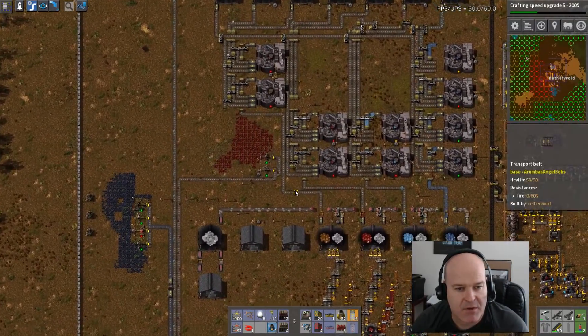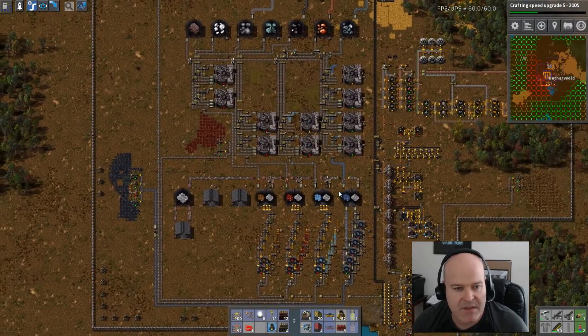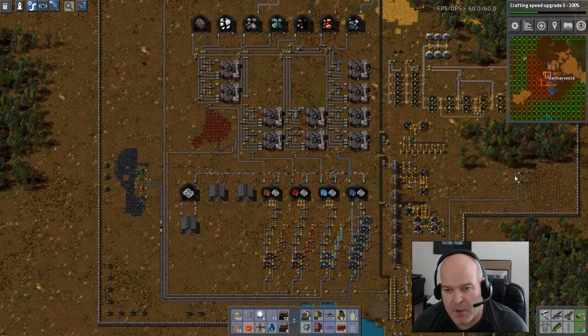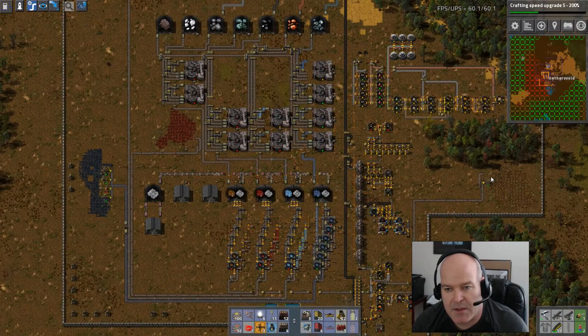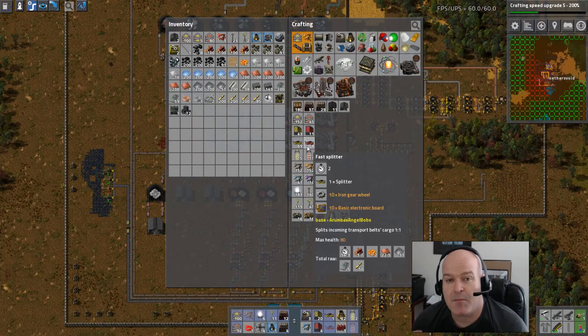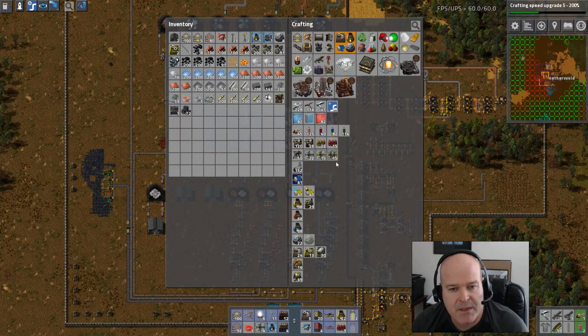Why don't we rip this up and start doing some Mark 2 drills. So, we'll pull all this up because remember, for Mark 2, it's just like — for the steam — you have to have Mark 1 drills, then you can make Mark 2 drills. So it's kind of weird, but it is that way.